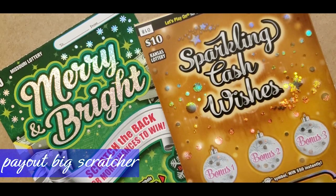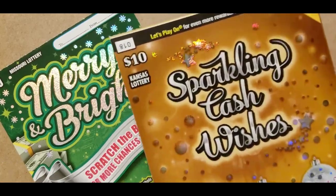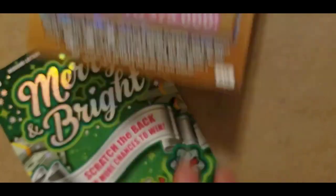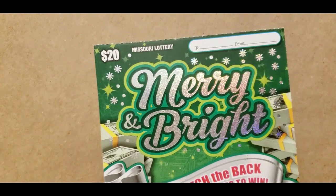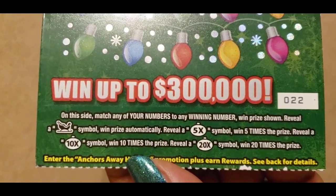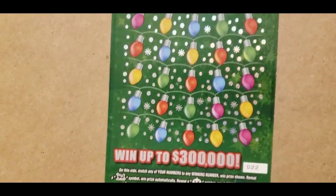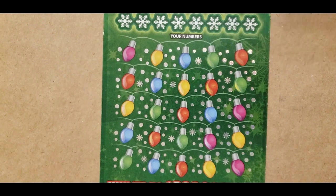Hello guys, good evening. Payout Big Scratchers here. Today I have a $10 Kansas 'Sparkly Cash Wishes' on ticket 18, and I have a 'Merry and Bright' Missouri $20 ticket on ticket 22. It's a match-and-win game — it has a sleigh, and if you find it you win the prize automatically. It's got 5x, 10x, and 20x for the multiplier. The odds on this ticket are 1 in 2.95.